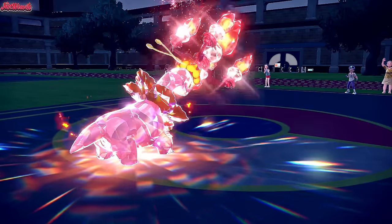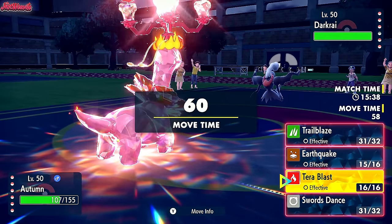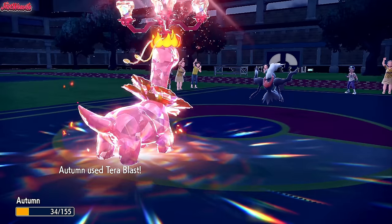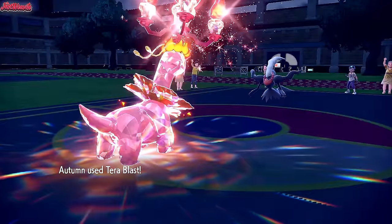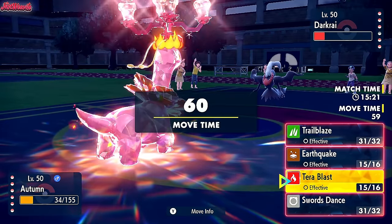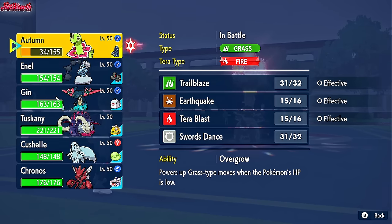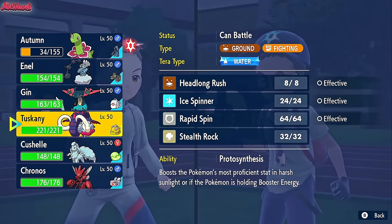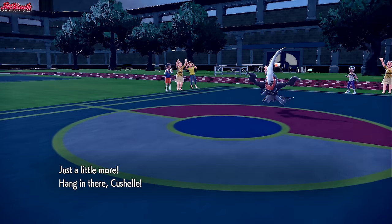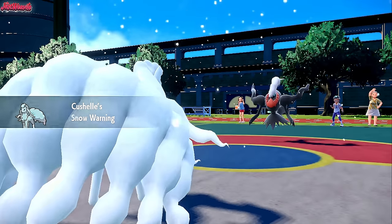Meganium is a massive threat to their team right now. Darkrai comes in — if they're Scarf Darkrai, they could take us out with Dark Pulse or flinch us. I'm going to go for a Terrorblast just to see if we can. They are Scarf, which is good to know. We go for a plus-two Terrorblast — that should take out the Darkrai from where it's at. Oh, they can't flinch us because of Covert Cloak. The fact that they're Scarf means we should probably switch out — we could still use Meganium later on. We should have gone for a Trailblaze on the Darkrai; if we'd done that we'd have been in a much better position.